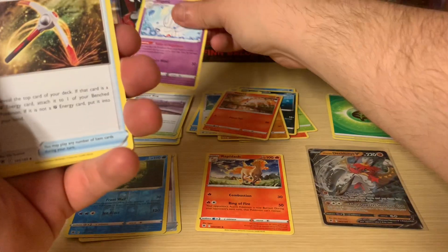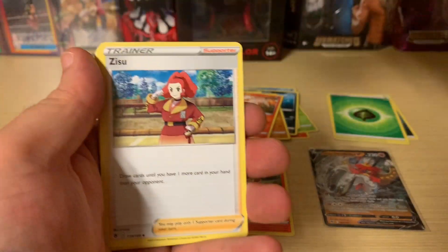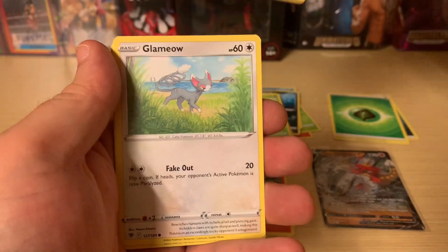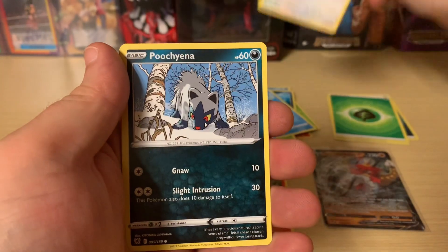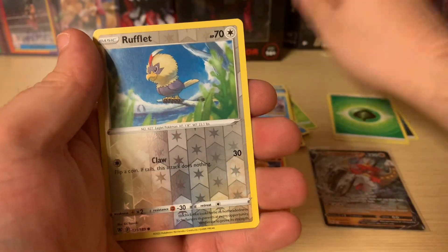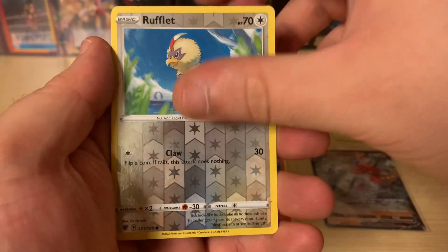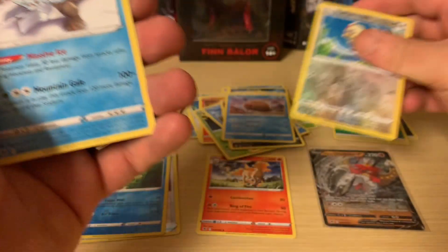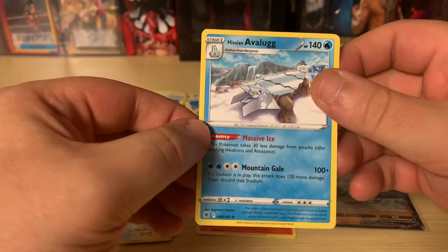Togetic, Gusty Pickaxe, Zizzu, Hisuian Voltorb, Magnemite, Glameow, Pincurchin, Swinub. The Reverse is a Rufflet, and a Hisuian Qwilfish. Nothing too crazy there.